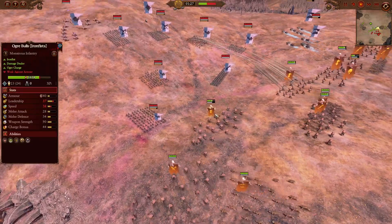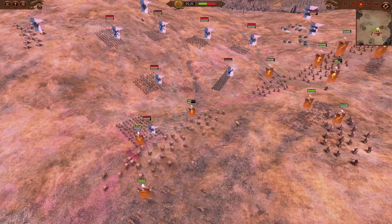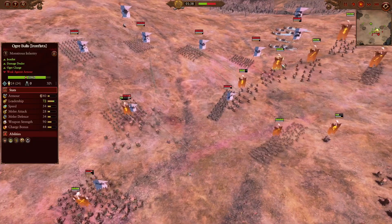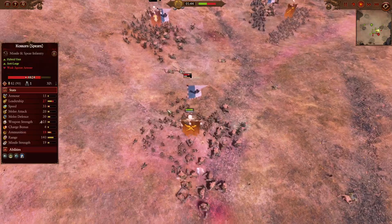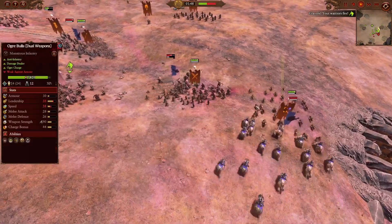Even with the Iron Fist blocking shots, the Ogre Bulls are still taking significant damage — but that's good for me, as the rest of my army is getting into engagement, charging straight into the Kossars with spears. They will do some anti-large damage against my Ogre Bull units, but the dual weapon variant will have enough anti-infantry bonus to really crush the frontline of the Kislev army.